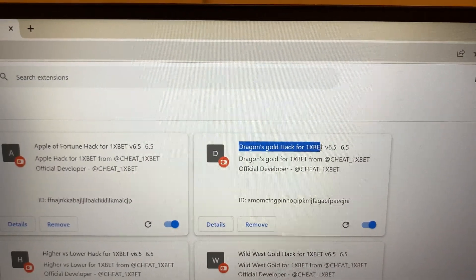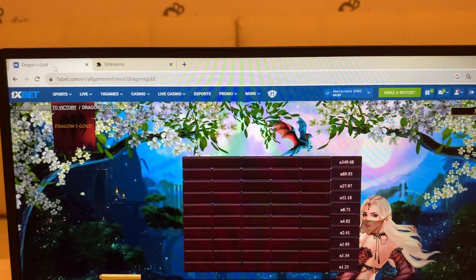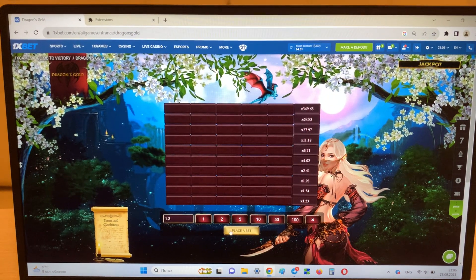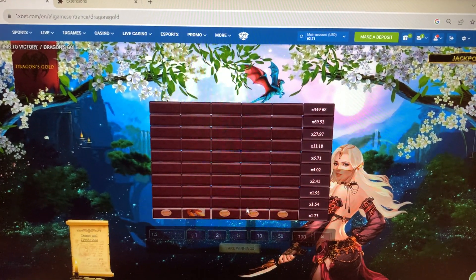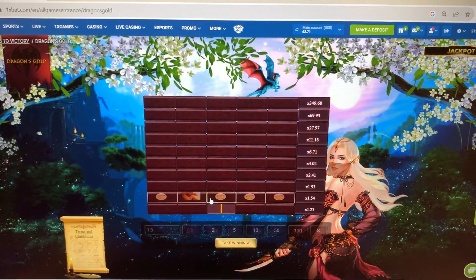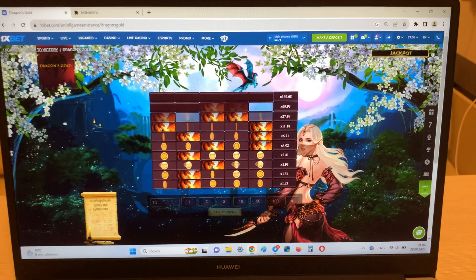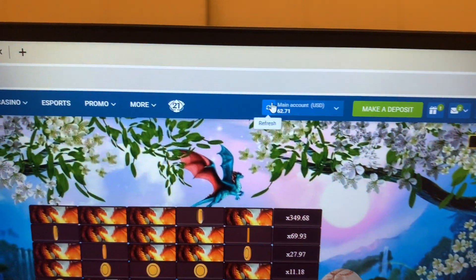Look at this guys — Dragons Gold hack for 1xbet, install. Okay guys, now I'm placing a bet and I'll show you how my hack works. Look — my hack is working. If I press this, I go forward, but if I press this, I lose — I don't win. Refresh my balance.